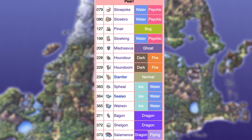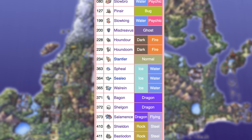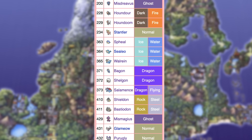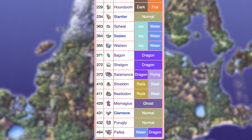The Pearl exclusives are Slowpoke, Slowbro, Slowking, Pinsir, Misdreavus, Mismagius, Houndour, Houndoom, Stantler, Spheal, Sealeo, Walrein, Shieldon, Bastiodon, Glameow, Purugly, and Palkia. Like I did with FireRed and LeafGreen, post-game version exclusives matter a heck of a lot less. So for the sake of my sanity, I'm not caring about any version exclusives you cannot get before the league.